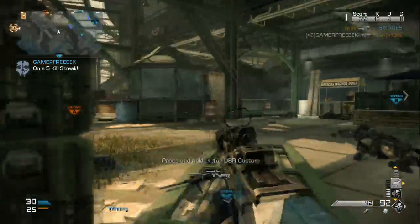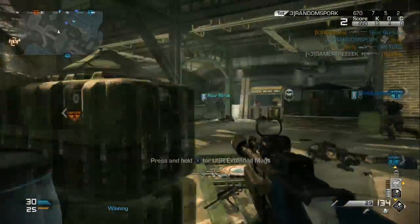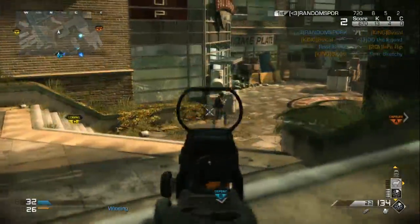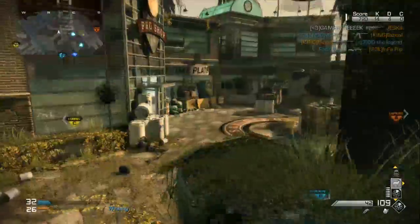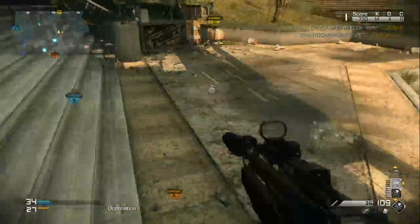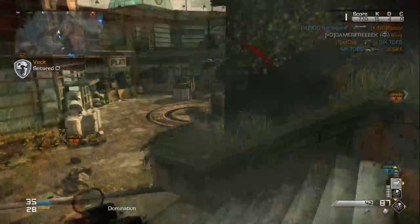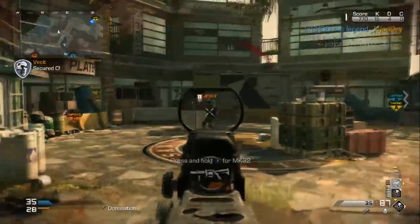The uniquely large magazine size of the FAD allows you to stay in gunfights for longer without having to reload. This lets you hold down a position that is under sustained attack. Use cover and the radar to predict where enemies will come from. Try to flank the enemy when the opportunity arises to take advantage of the strong close range performance of the FAD.